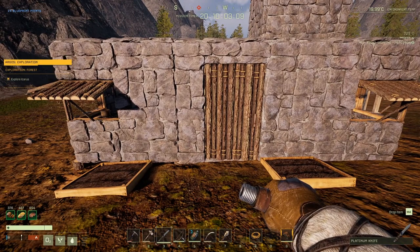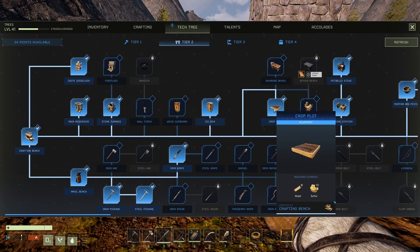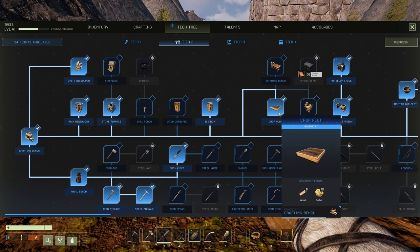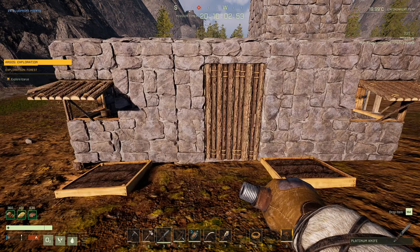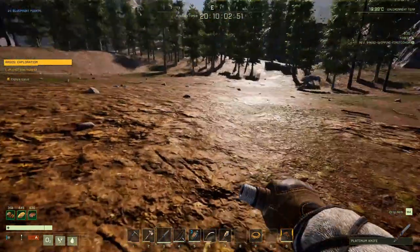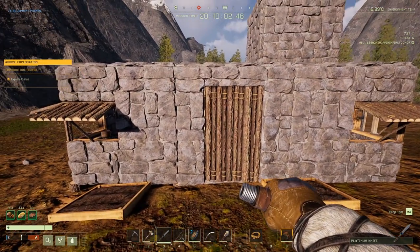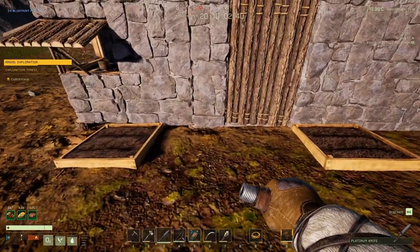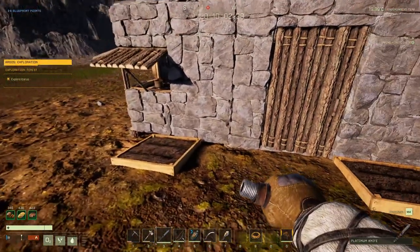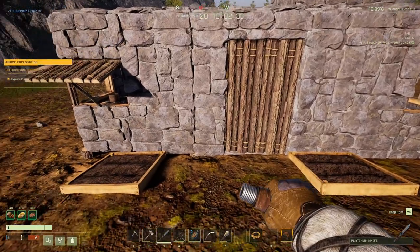The first thing I want to talk about before we get into the foods is the crop plot. The crop plot can be found very early on in the tier 2 tech tree — you just need the crafting bench to craft it. You need eight wood and ten sulfur. It's very easily accessible, very good for teams in case you find it hard to get food, or very good for solo when food is scarce like squash.